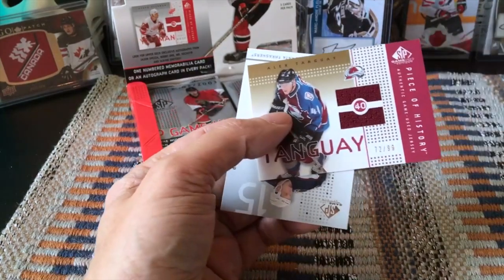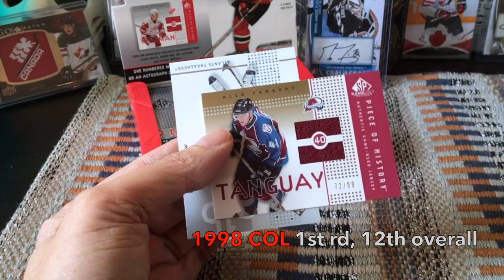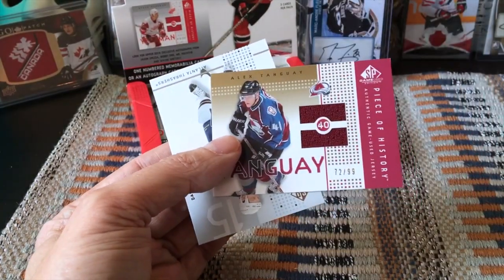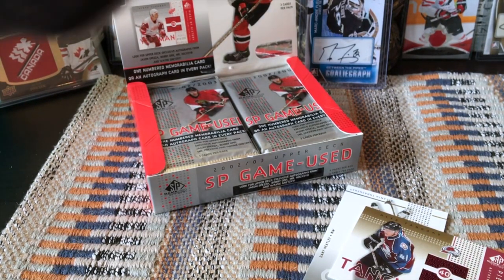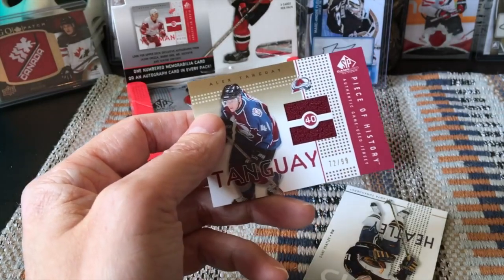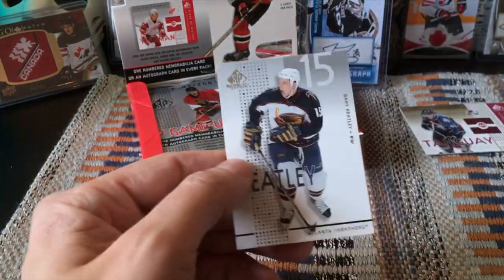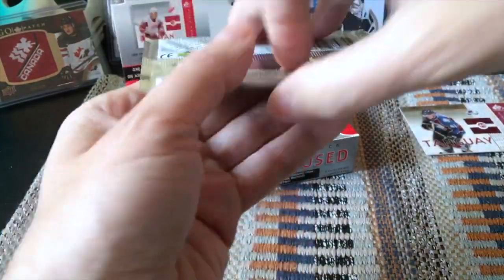We have an Alex Tanguay and this is number 299 — this is actually a Piece of History. We also have someone who was with the Montreal Canadiens. Number 299 — I'm wondering if that means it's a gold. Checking the checklist: Piece of History golds are numbered 299, so the normal cards would have been 225. This is actually a gold parallel of a Valek Tanguay — not bad at all. And then we have Danny Heatley as a base card. So two base and one hit in that first pack.